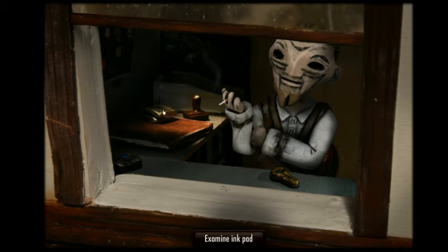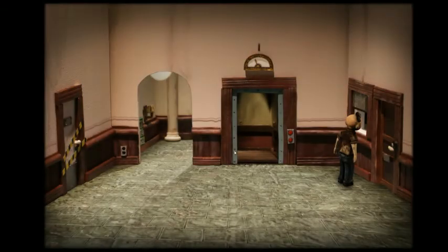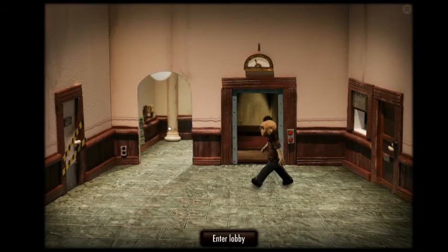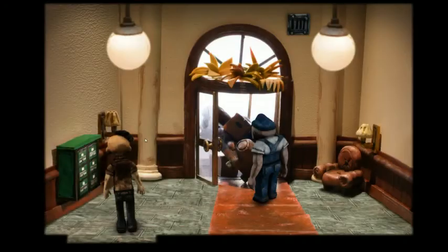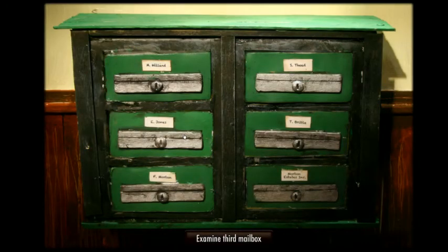Let's see what else you have in there. The ink pad looks relatively new. Old wooden stamp. Let's go into the lobby. Oh, the movers! Let's look at our mailbox first. Morton Estates: F. Morton, E. Jones, Willard, Theed.